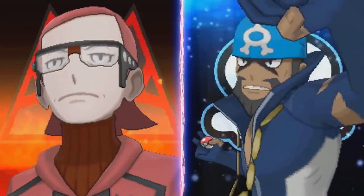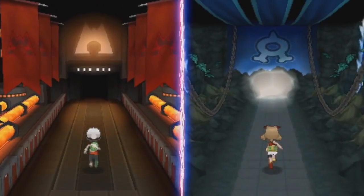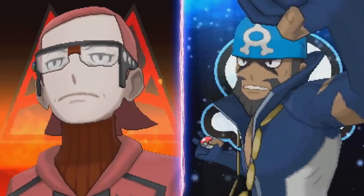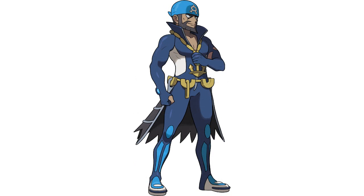That seems to be the case for most things in Omega Ruby and Alpha Sapphire, as we get a look at the new entrances to Team Aqua's and Team Magma's bases. They look a lot more imposing, which can also be said about their leaders, Archie and Maxie. Archie has dropped the simple suit and instead wears full pirate clothing that seems designed for swimming, with the added accessories of anchor jewelry.